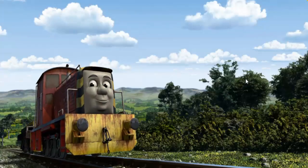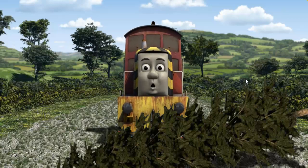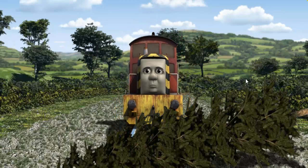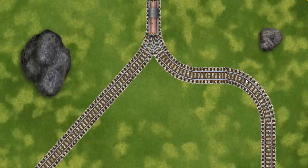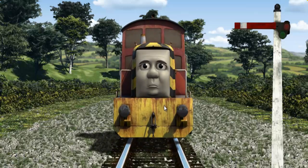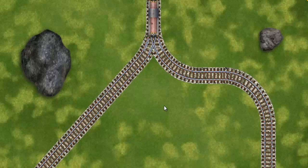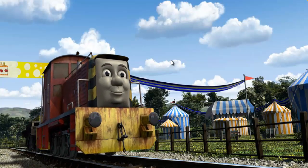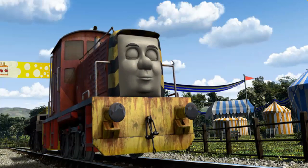Salty went through the countryside. Suddenly, Salty had to stop. He needed to go a different way. Show Salty the track that goes nearest to the smallest rock. Salty was on the wrong track. He needed to go a different way. Help Salty find the track that goes nearest to the smallest rock. Salty was on the right track. All clear! Salty arrived proudly at the fair. With your help, he was right on time.